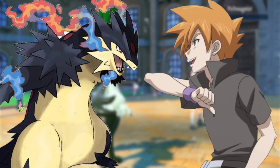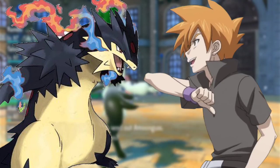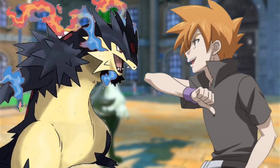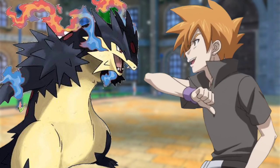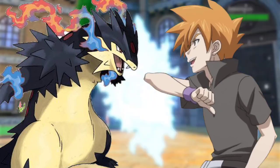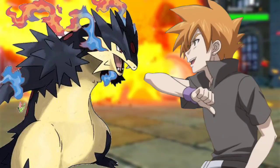Blaziken balanced itself and used Solar Beam; Charizard countered with Solar Beam without delay. Blaziken used Brave Bird and Charizard used Dragon Rush — Brave Bird and Dragon Rush collided, pushing each other back. Blaziken used Focus Punch, which Charizard countered with Thunder Punch. Charizard's Shadow Claw was countered by Fire Punch.